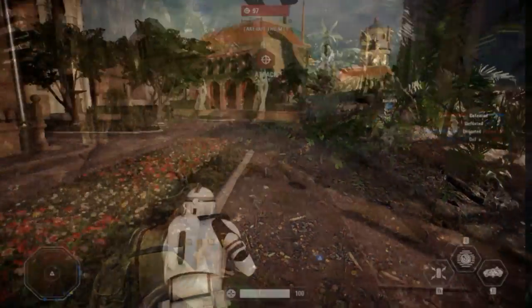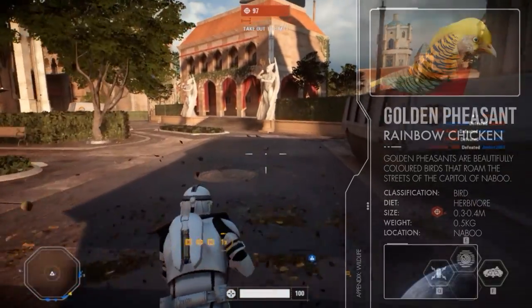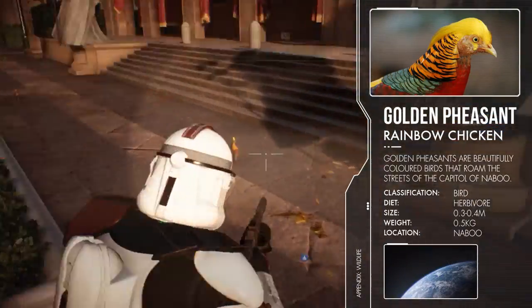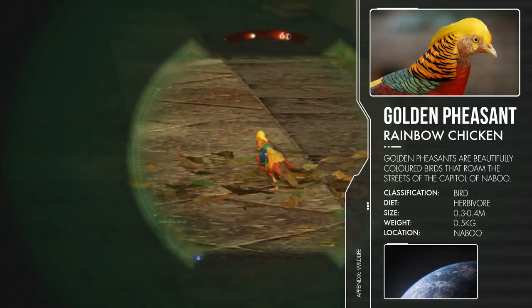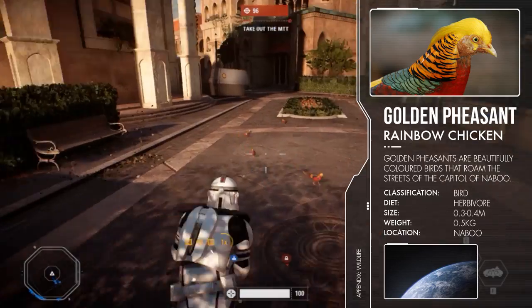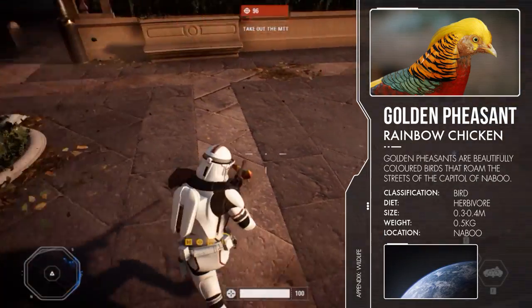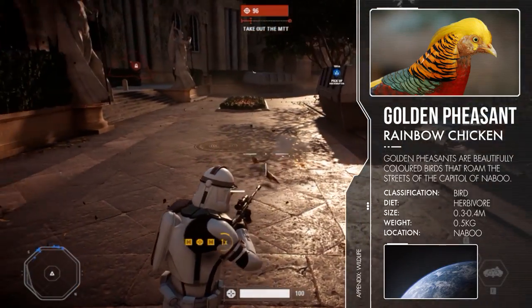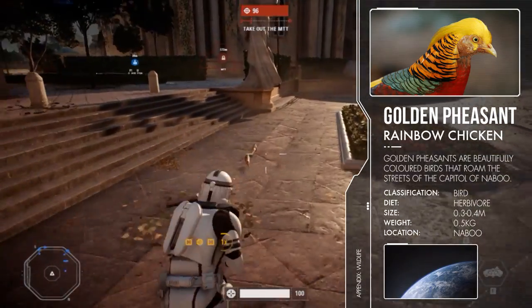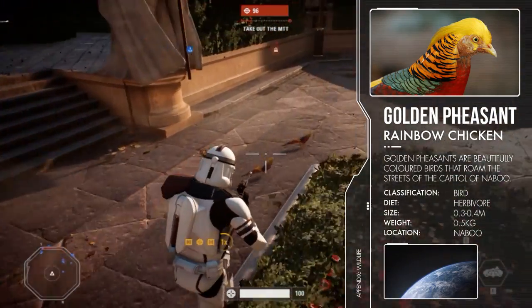Moving on to Naboo. Here we can find the golden pheasant running around. The creature isn't that interesting and can be hard to find during battles, but it's an actual real-life animal and they look quite beautiful. Similar to the Scurrier from Tatooine, if you shoot them or there's an explosion they don't die, but at least they fall over. Realistic animal behavior.